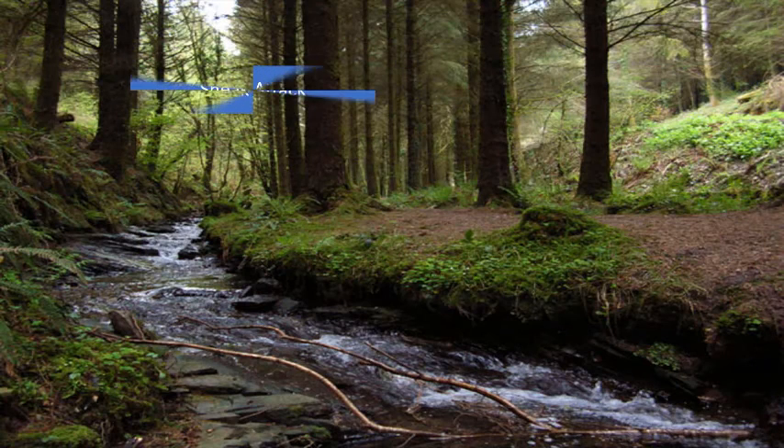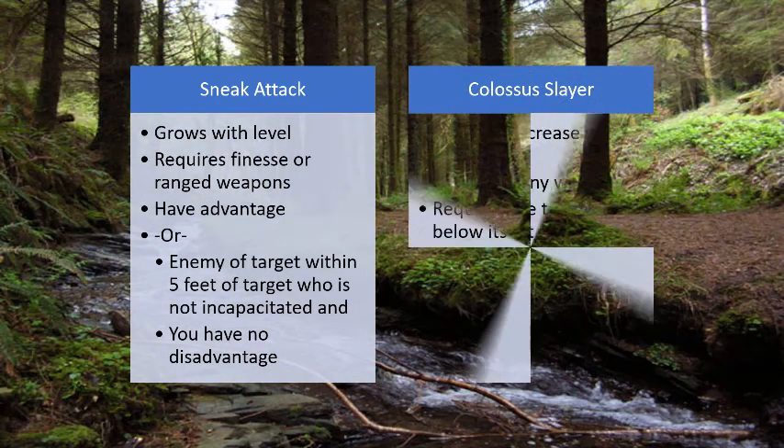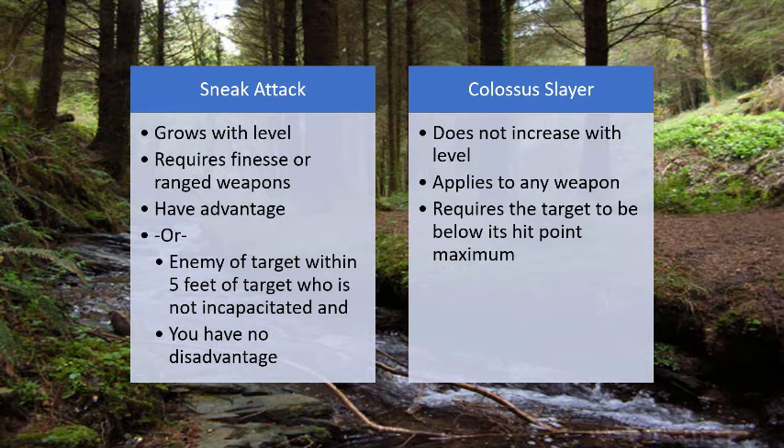Colossus Slayer most often gets compared to Sneak Attack. Both features require you to hit the target, add extra damage on top of what you're doing, and occur once per turn — though Sneak Attack does grow with rogue level. Sneak Attack, however, requires you to use a finesse or ranged weapon, have advantage on the attack, or have another enemy of your target within 5 feet without being incapacitated, and for you to not have disadvantage. Further, rogues have only one attack per turn. They can use two-weapon fighting to increase their chances, but potentially cost their bonus action alternatives, which help rogues survive — an important consideration with their lower armor class and fewer hit points.